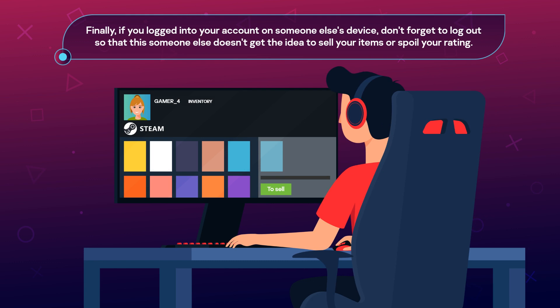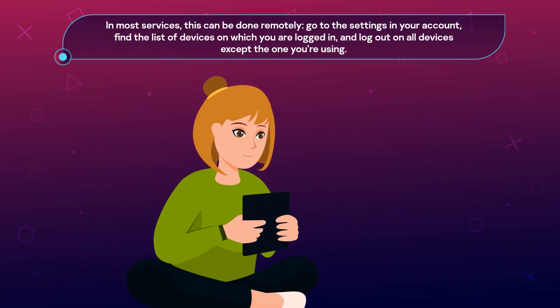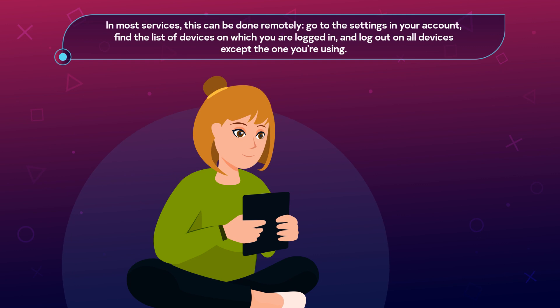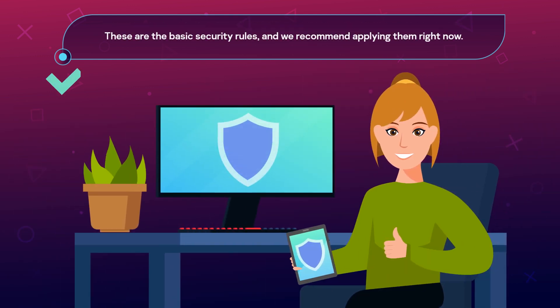This information will then be available only to you or to you and your friends. Finally, if you logged into your account on someone else's device, don't forget to log out so that this someone else doesn't get the idea to sell your items or spoil your rating. In most services, this can be done remotely — go to the settings in your account, find the list of devices on which you're logged in, and log out on all devices except the one you're using.